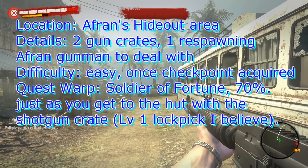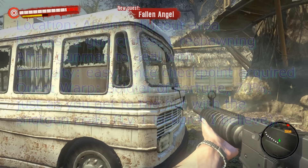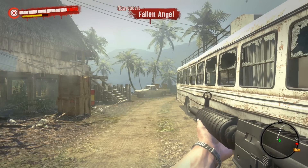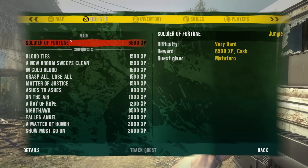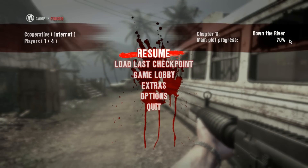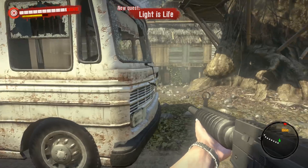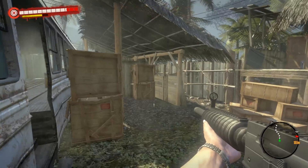Soldier of Fortune is a quest you can use to get good guns. There are two gun chests located in very close proximity to each other, and you need to be at 70% of the main plot progress. This is especially a good place to get shotguns, because one of the crates often has shotguns in it. The first chest is located up on these crates near the bus.